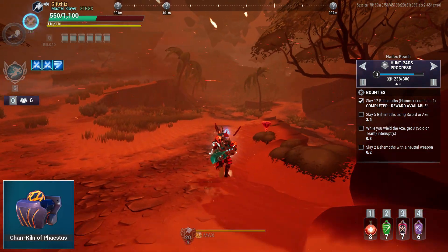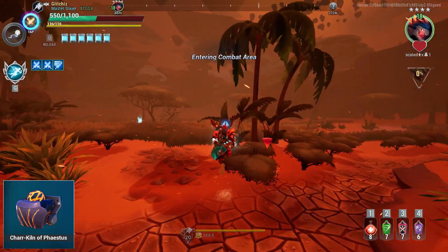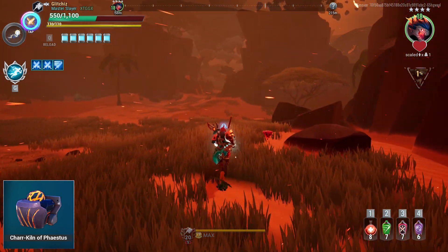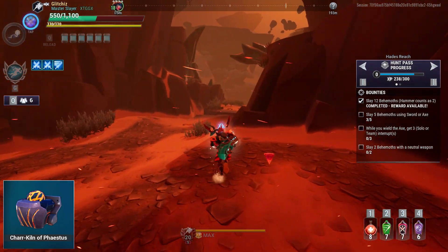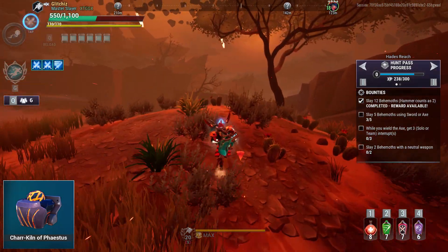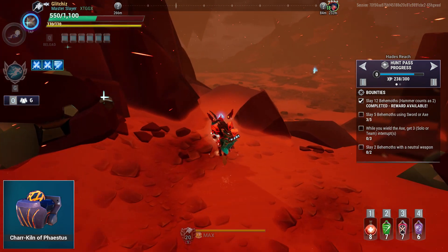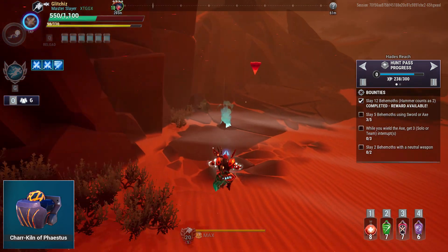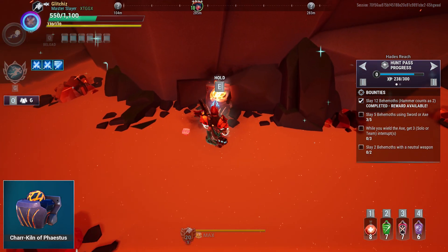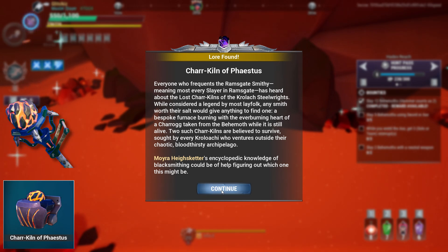Next, head to the Hades Reach hunting grounds where we're hunting down another kiln — the Char Kiln of Feistus. Follow the route I'm taking here: cut through the first and second middle arenas, bypass any behemoths roaming around, come up the hill past that pool of water on the right, and continue through the second middle arena sticking to the right-hand side. Round the cliff ledge, drop down, and to your immediate left you'll see an aether vent — take that and it'll launch you right to the platform where the Kiln of Feistus is located. Interact with it to start a quest with Moira back in Ramsgate to unlock the Molten Edict exotic hammer.